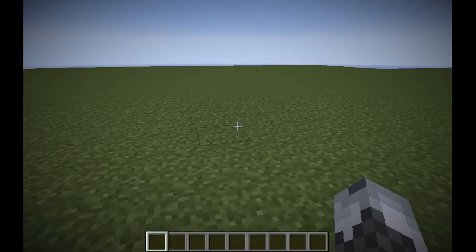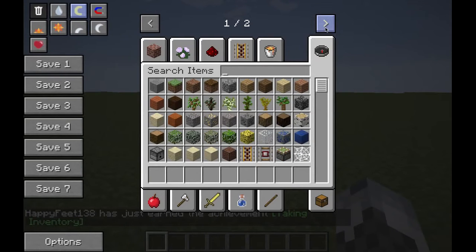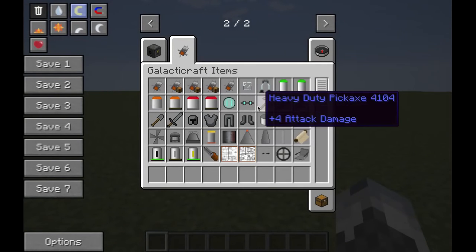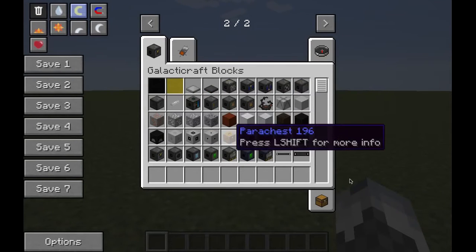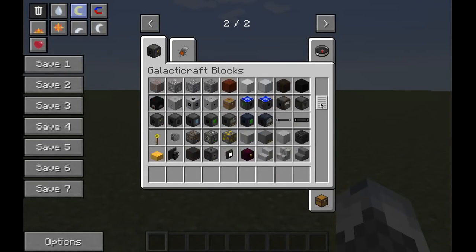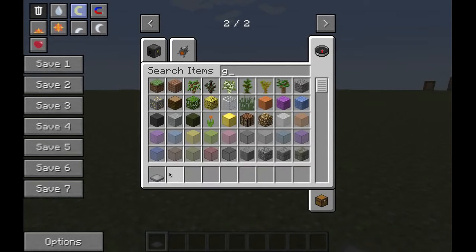So here we are in my YouTube world. We'll be looking at the Galactic Craft mod, and basically I've got a whole bunch of other stuff here as you can see. But basically let's just jump right into the rocket ship and stuff. Basically, to launch the rocket ship, you will need a launch pad, otherwise your rocket ship will not be placed down.